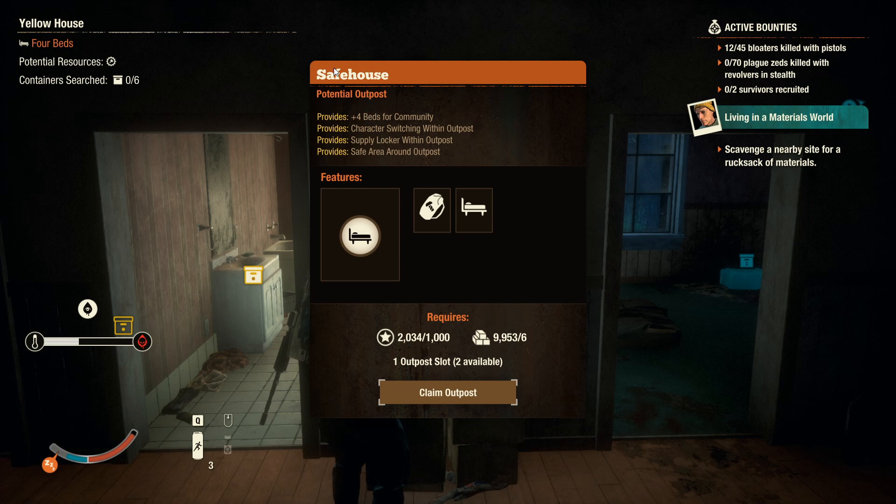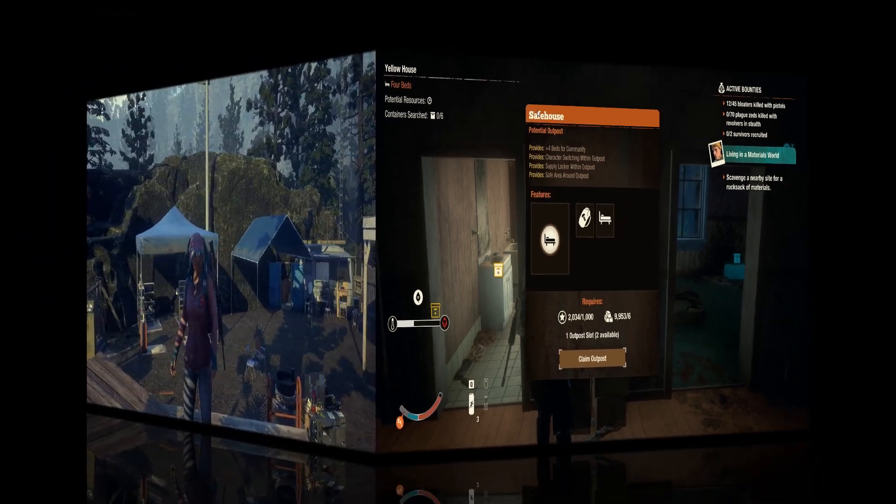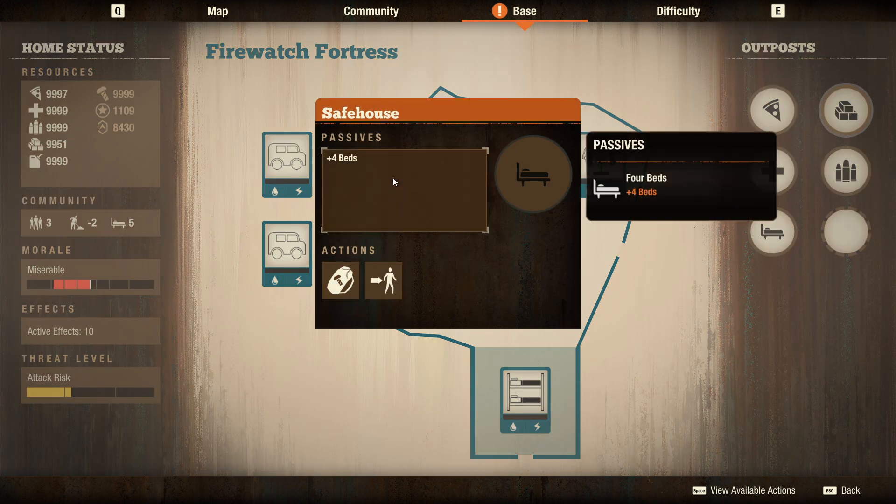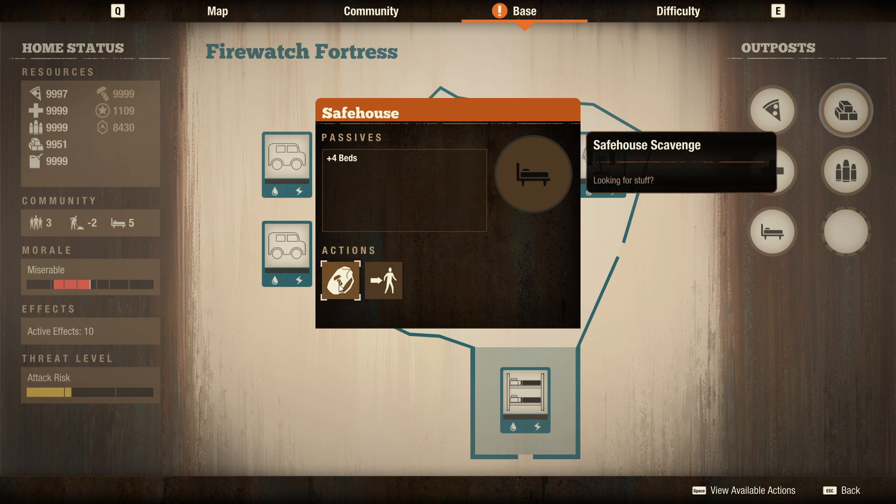Last but not least is the safe house. These were some of the most pointless outposts - really only good for a couple extra beds. They cost 1000 influence plus 6 materials to build. The new version gives you plus four beds instead of plus two, acting as a bunk house - because there are a lot of rooms in a house and two beds never made much sense.